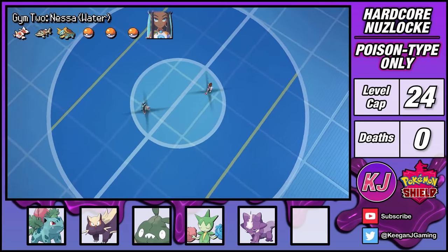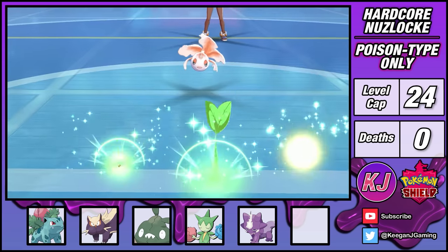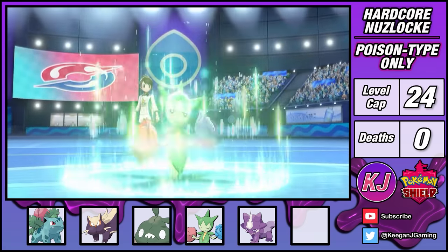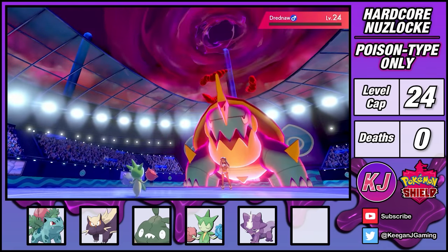While Poison and Water is a neutral matchup, I've got two grass types on my team giving me a huge advantage. I lead with Ivysaur and land a Leech Seed as well as a Sleep Powder onto Goldeen. This lets me safely switch into Roselia and buff my special attack with Growth. From here, it's a clean sweep of Nessa's water types with Magical Leaf. Too easy — that's badge number 2.